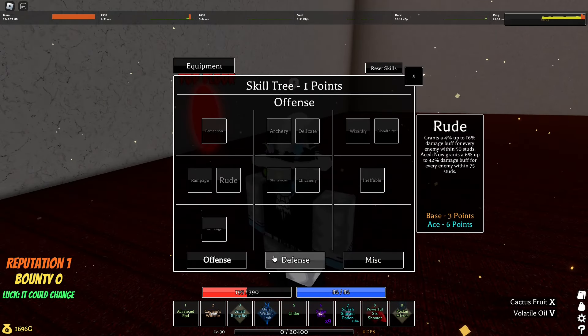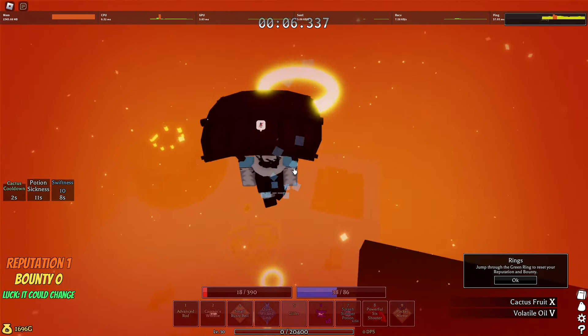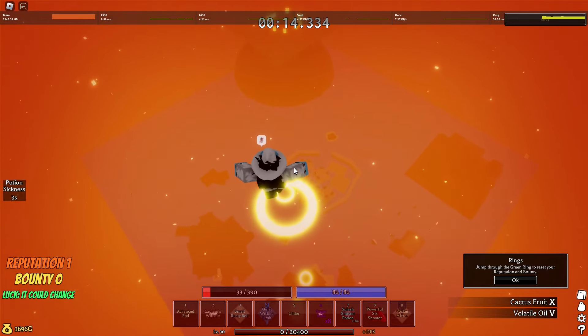But if you guys want to do the strategy I'm doing, you can use my loadout — that's just some really old stuff. What I usually do is just get to like this amount of health, drink this, and then just keep going. Make sure you get all the rings — like the 13 rings challenge — because doing it without the rings is kind of lame.